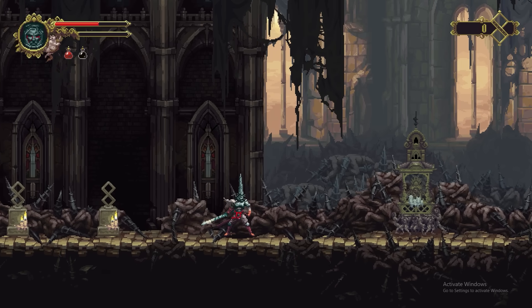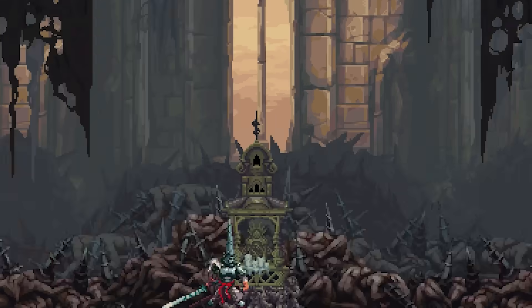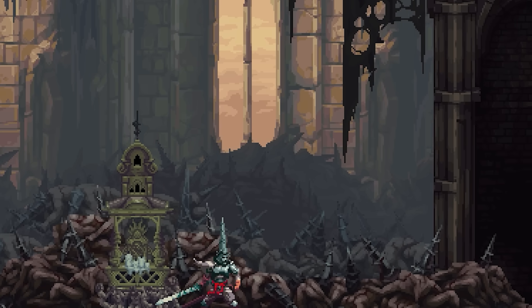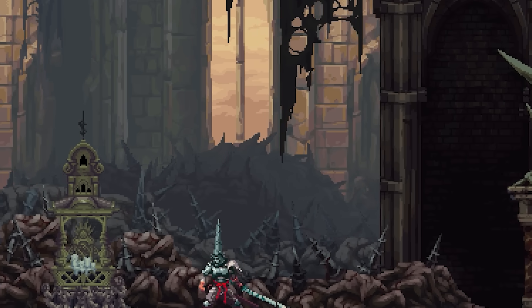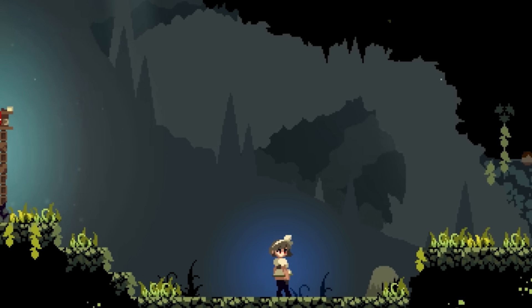This effect is especially noticeable in an area like this with multiple objects in the foreground and background, because they all snap into position at different times. And it's not just Blasphemous — this effect can be found in almost every pixel art game that uses upscaling. Here's the same effect happening in Momadora's Moonlit Farewell, for example.